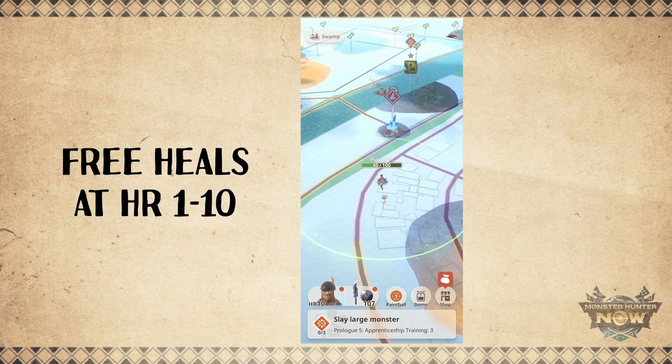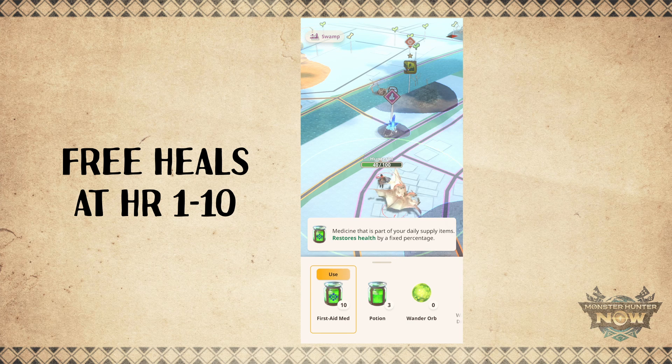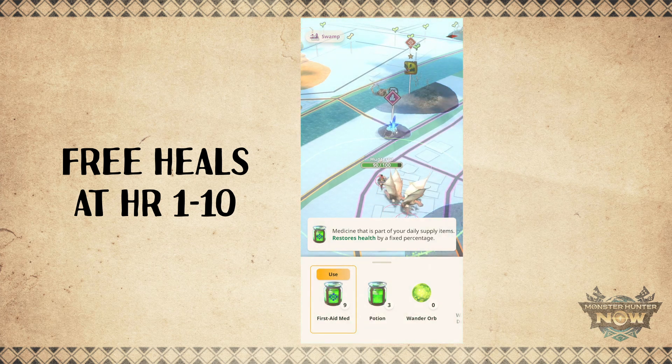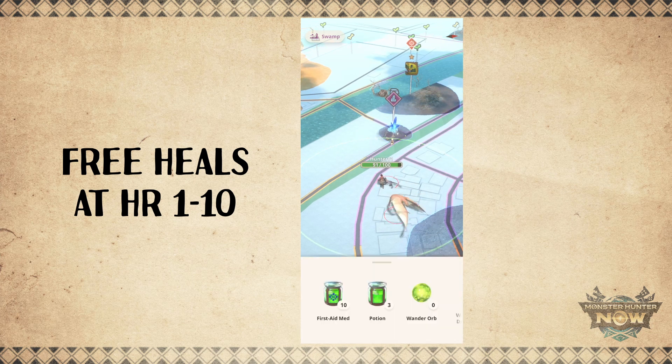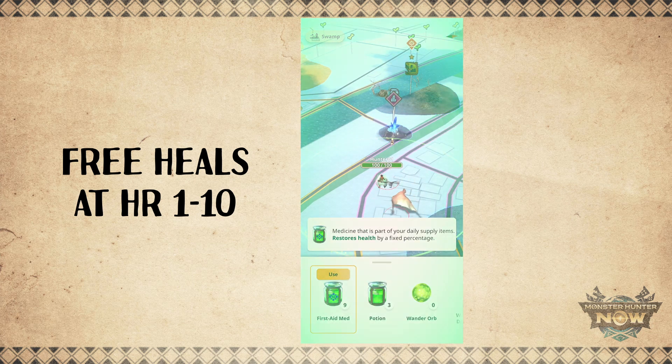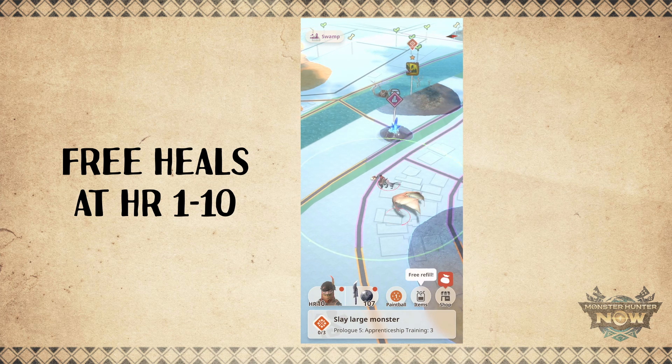At the start of the game, before you reach HR 11, your Palico will give you free first aid med refills every time you use one, keeping you topped up with 10 first aid meds. So this is the perfect time to get your perfect dodge timings down, as you don't have to worry about first aid meds at this stage.